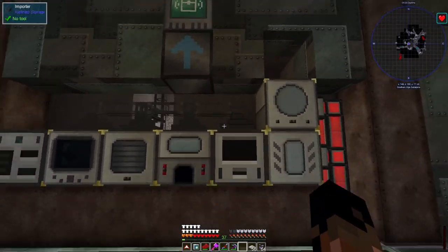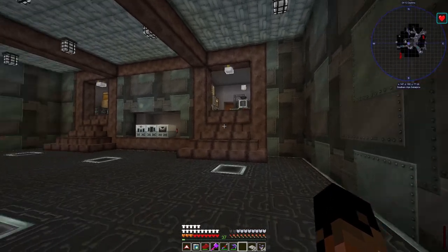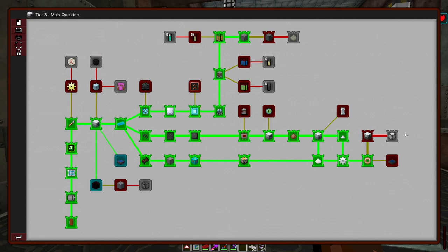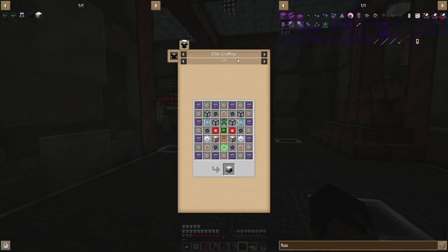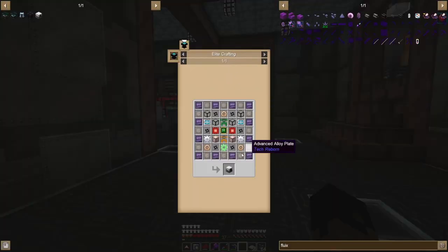I'll get that going once I have the plates. One stack should be enough for the structure frames I need. The other thing I want to do is continue our quest line - for tier three the next thing is the industrial blast furnace. Looking at it I think we have everything: empowered enderite, diamond blocks - I need to make two more diamonds - advanced alloy plates, refined obsidian plates, copper nickel.